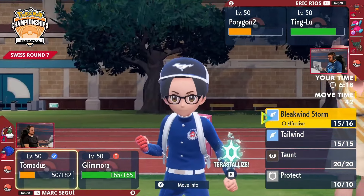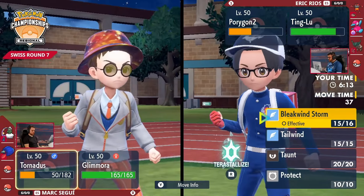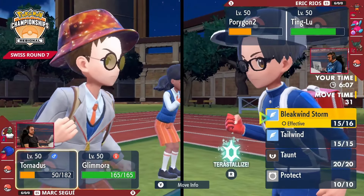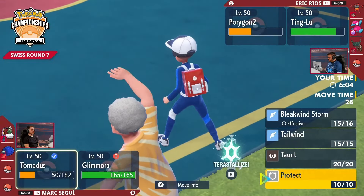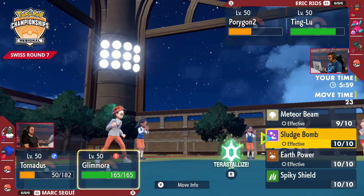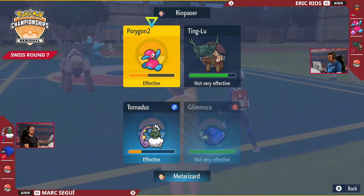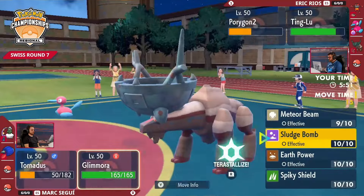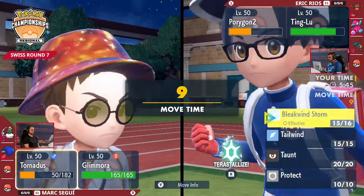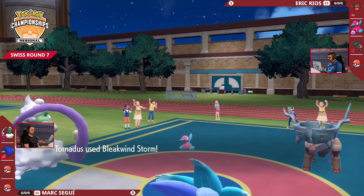That switch into Ting Lu really helpful for Porygon2, able to almost shrug off that Bleakwind Storm from Tornadus. It didn't opt to go for the Tornadus here, which is fine — it can go for it this turn. There isn't any threat from Fake Out or priority to knock it out. The Glamoura is in a good position to do big damage to Porygon2, but you've got to worry about Ting Lu — it's going to pressure you with something like Stomping Tantrum. It can pick up a knockout because you've already revealed your item; you don't have a Focus Sash. You'll get picked up here unless you commit to the Terastalization on that Pokemon, which might be a little too early.